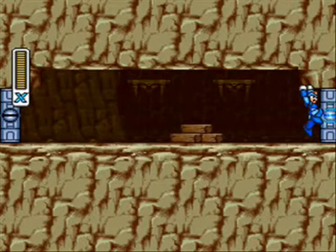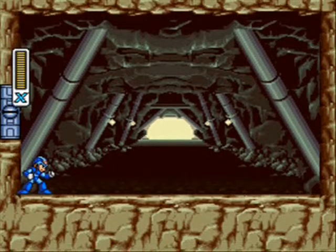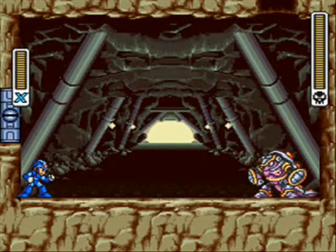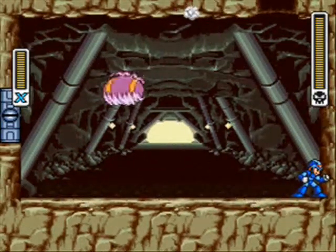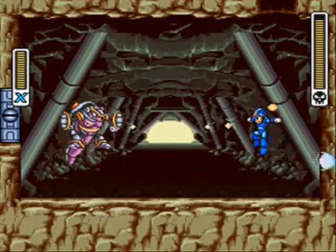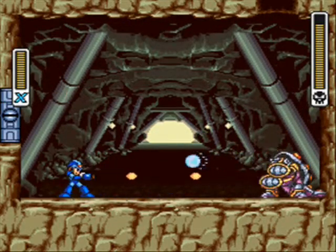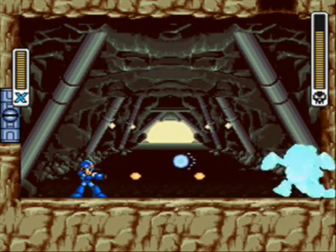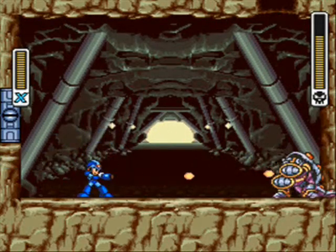Now it's time to go after Armored Armadillo. I realize I do allow myself to charge shot for boss fights. However, it's actually not to your advantage to do that against Armored Armadillo. For one, if you do hit him with a charge shot, he'll absorb the energy and reflect it back at you. Secondly, fully charged shots don't do more than one peg of damage to him. I guess all that armor makes him really durable.